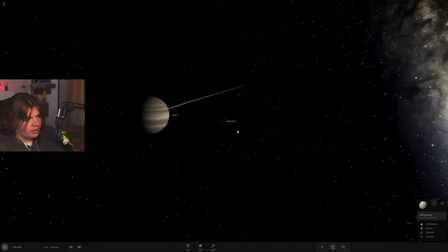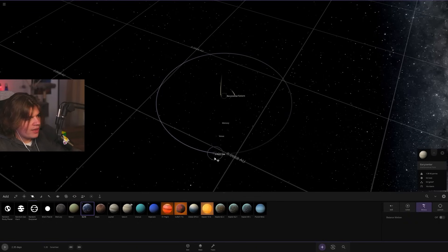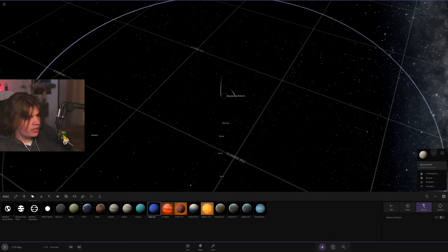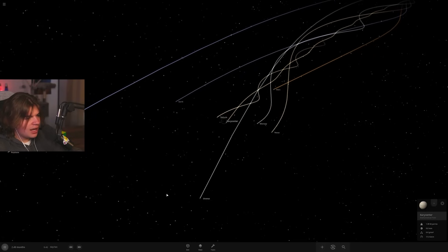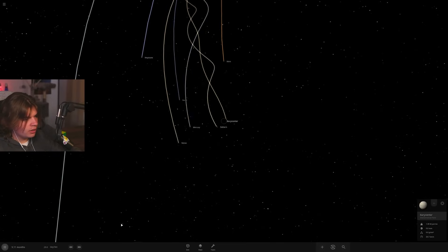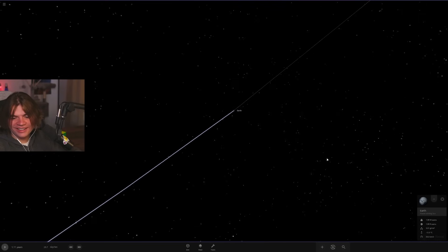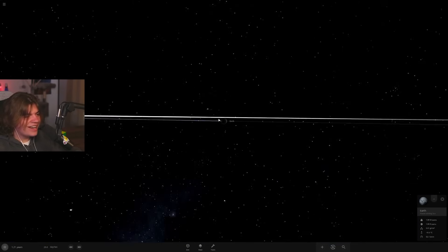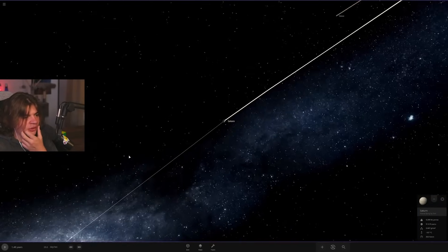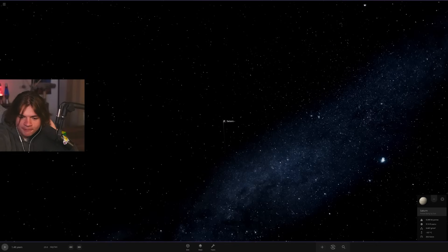Putting them all in with the barycenter — this actually looks like it might be working! Wait, there goes Earth again. Earth would freeze anyway since Jupiter is further out. It doesn't work; it's really hard to get them to stabilize around Jupiter. Maybe if we remove the sun — let's try with just Jupiter in the center.